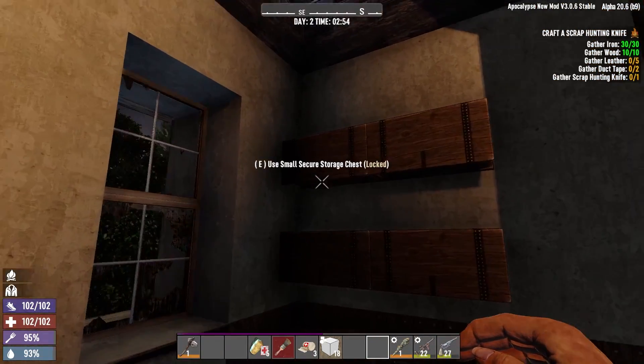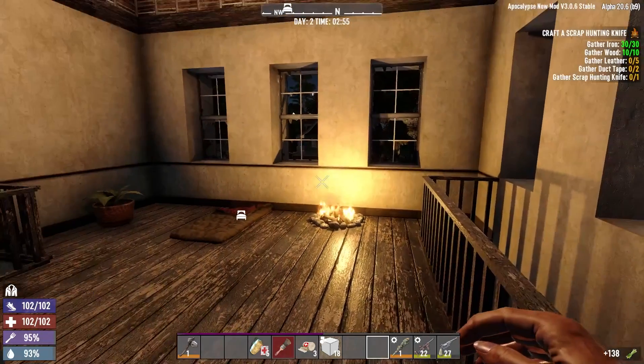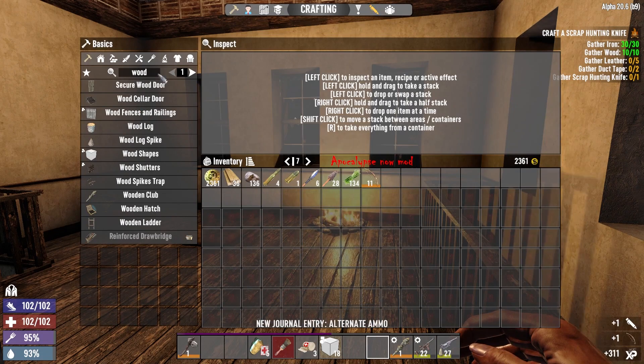Now that all that's done I'm gonna go to my chest here, grab some plant fiber and we're gonna make a bow. Level 11 bow craft. Now can I make the wooden bow? Did they say that was a thing?